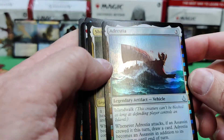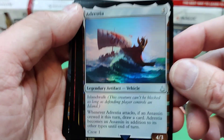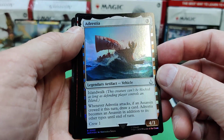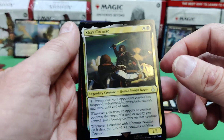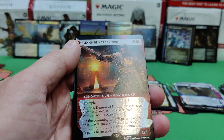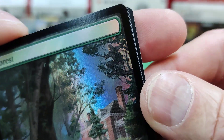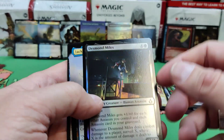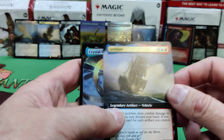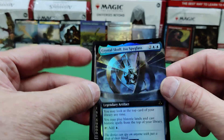Alexios, another ship — the Adrestia. It has islandwalk. Whenever it attacks and an assassin crewed it, draw a card; it becomes an assassin in addition to its other types when crewed with an assassin. Shay Cormac. Alexios again. Overpowering Attack. There he is up in the tree. Desmond Miles — the rare. Jackdaw again. And Crystal Skull Spyglass again.